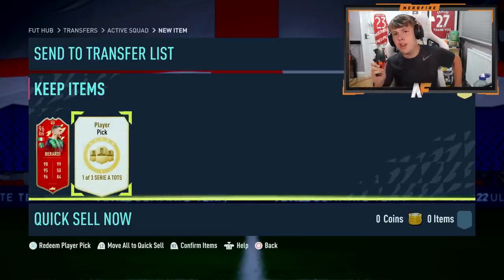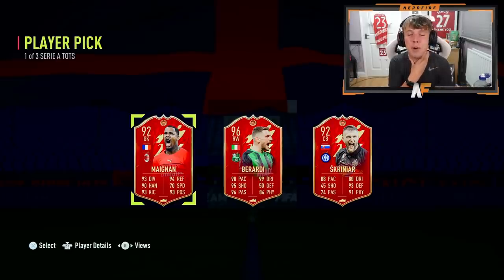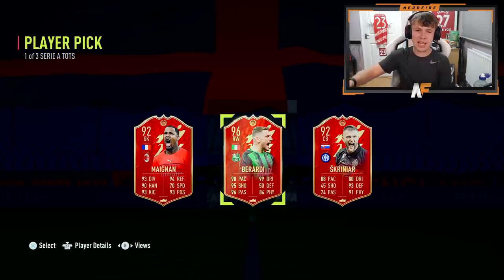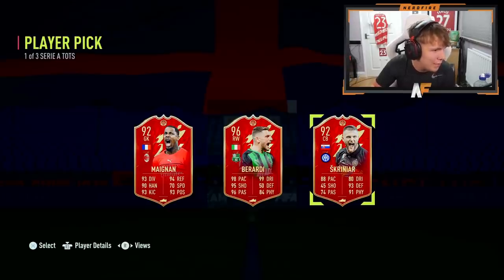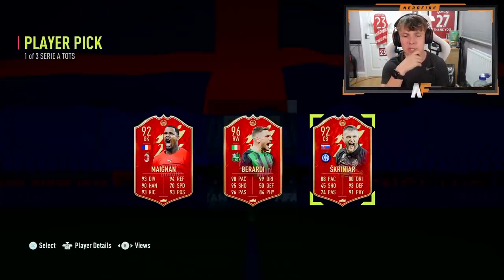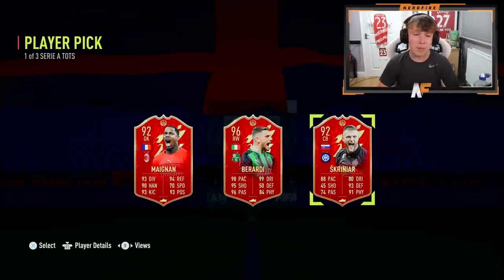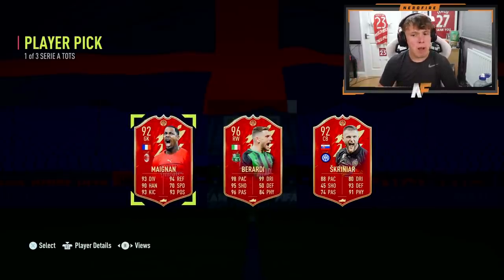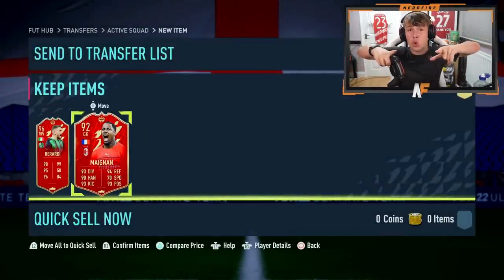Player pick number two. I was about to say I've never hit one of the major players, but I actually got Lewandowski, so I guess I have. That's painful - I got Berardi again in this pick, so now I've got the choice of Mignán or Skriniar. Skriniar's looking pretty solid at 85k, Mignán's 70k but a very good keeper. I think I've got more of a chance of actually using Mignán. I'm going to go with Mignán. So my two red player picks are Berardi and Mignán. Let's go to the store and see if we can get anything from the packs.